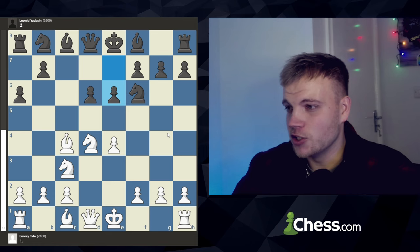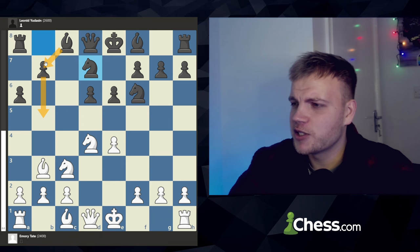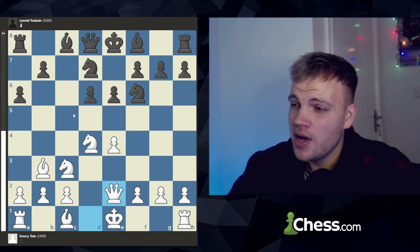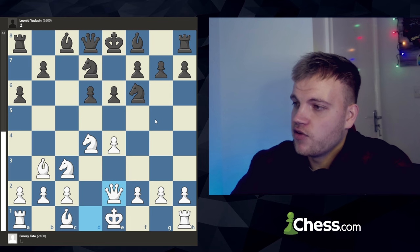Bishop comes back to b3. Now knight to d7 — most people would play knight c6, but that blocks your bishop, because after b5 and bishop b7, the knight stops you from getting that square, and after a trade the bishop is blocked by its own pawn. So knight d7 is pretty standard. Queen e2 gets played, still developing pieces. Maybe most people would opt for bishop g5, but then it just gets kicked away, and there's really no point since the knight is on d7.